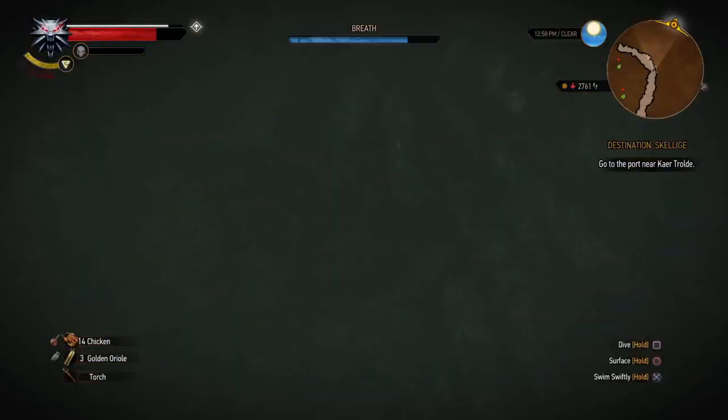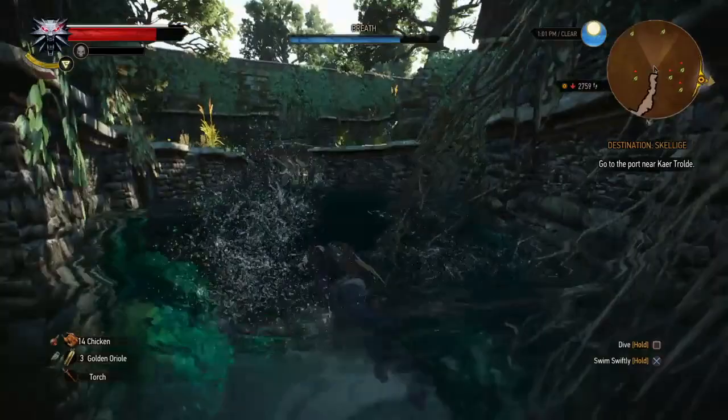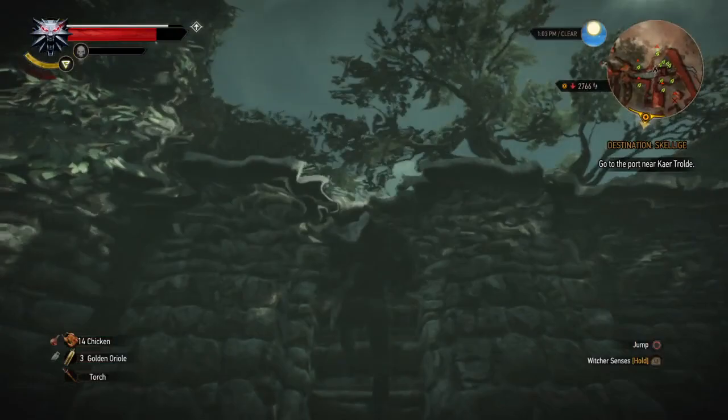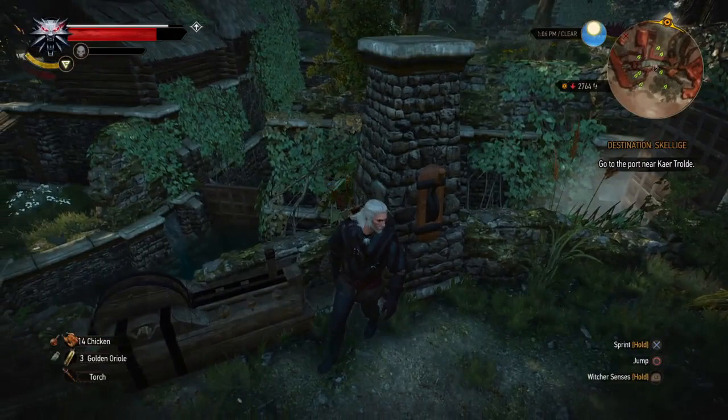You're going to get that key and go back out of the cave underwater. Go back out. Now you need to leave Freya's garden. You don't go anywhere near Morkvarg. Out of habit I go right back to him, but I have no need to.